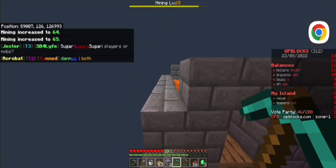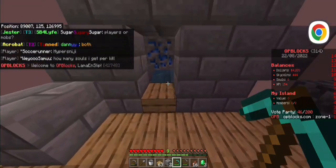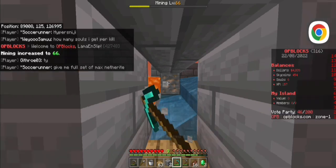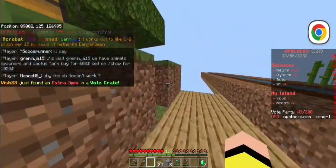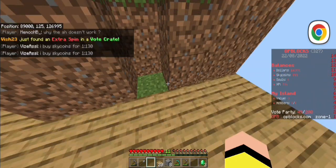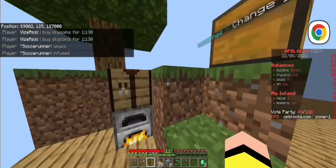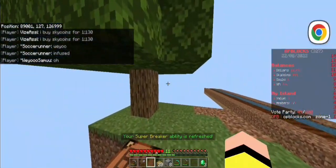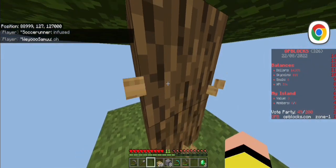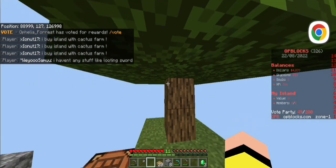We've successfully made this nice origin. As you can see it generates four ores in a row. There's also the place where the old origin was, and I think I'm gonna be getting rid of this. I'm gonna be starting off by cutting down this tree — in most skyblocks you actually start off by breaking this tree.